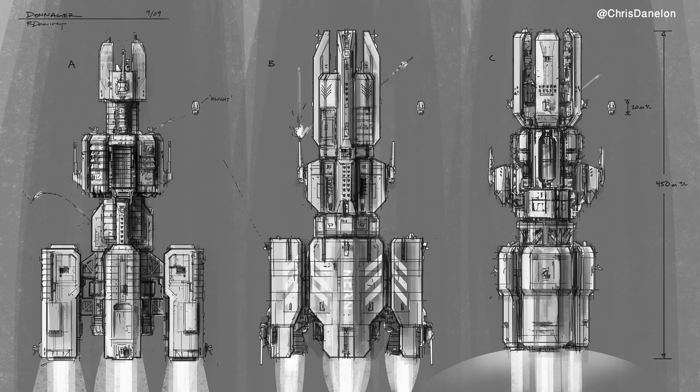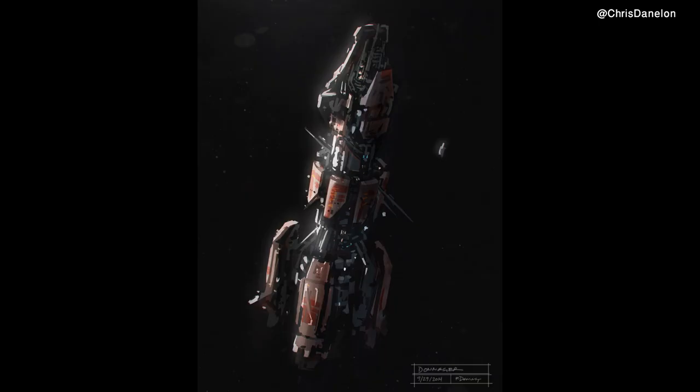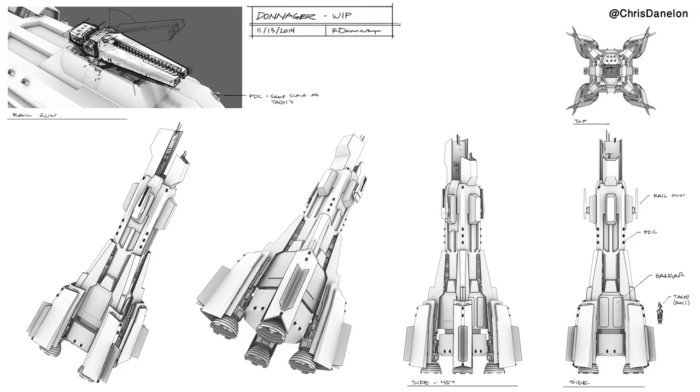These sketches were made after the previous color piece of concept art. I'm not exactly sure why these were made — it could be that they wanted to take a different design approach. We also got a colorized version of the Donager, which is the last design before we shift into 3D. I suspect the design has now entered the 3D realm.